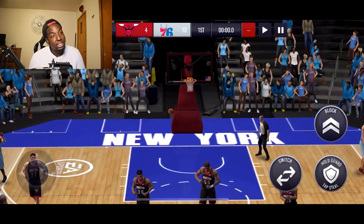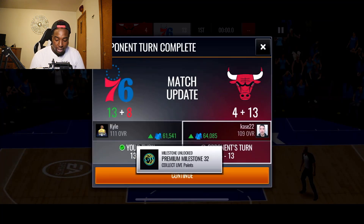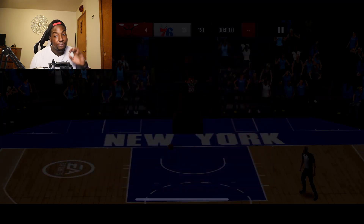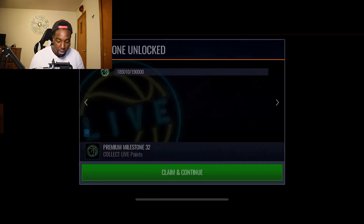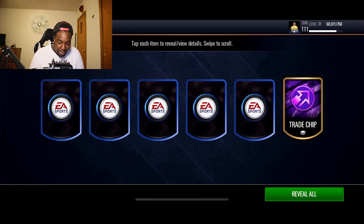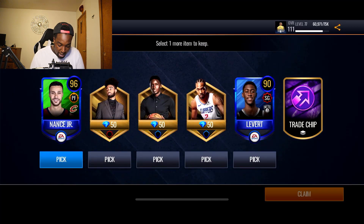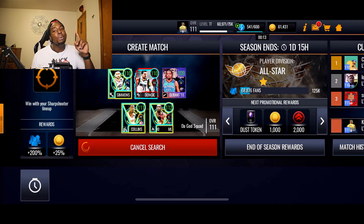We went 13 and four against a 109 overall team — and 109s aren't any slouches. We should be able to get that W. Five and oh currently in our last couple of videos, we won five straight games. Looks like we got a bonus tier select pack. Let's see what we can get — 96 Larry Nance, and we'll probably grab Nance and LeVert.